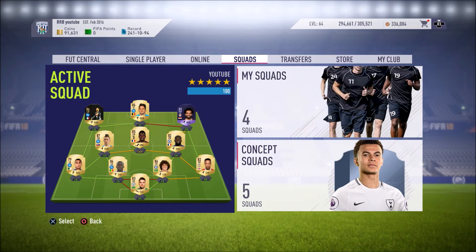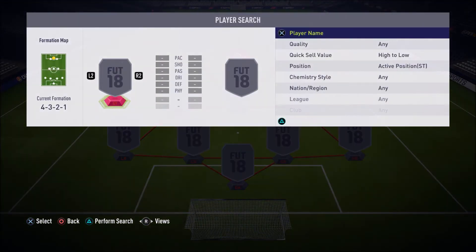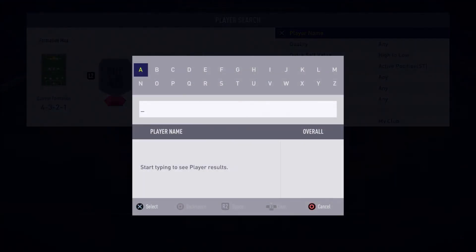Without further ado, let's get straight into the video. As you can see, we are using one of the best most overpowered formations in the game. This left forward right formation is probably, along with the 4-2-2-2, the best formation you can use in FIFA 18 Ultimate Team right now. So without further ado, let's go into the first player — the most overpowered French hybrid. It's a full French team but contains many different leagues.